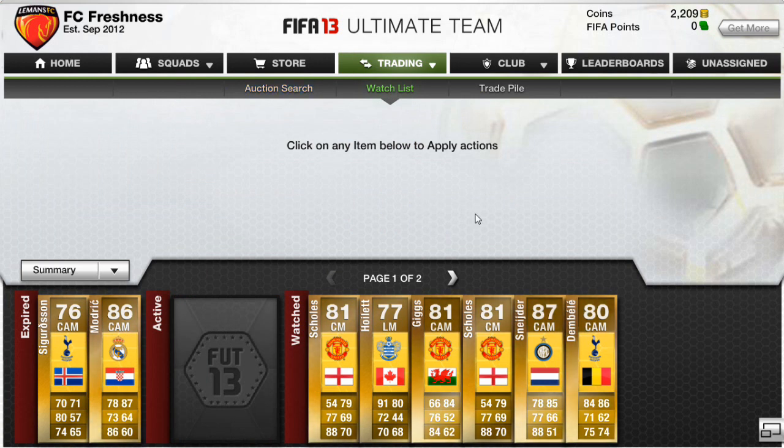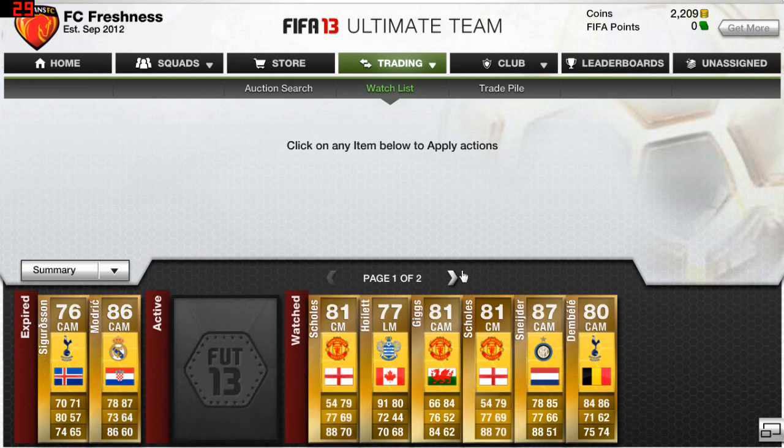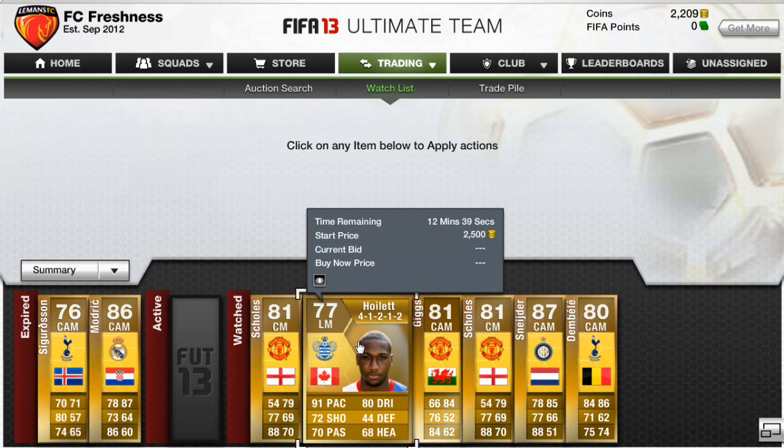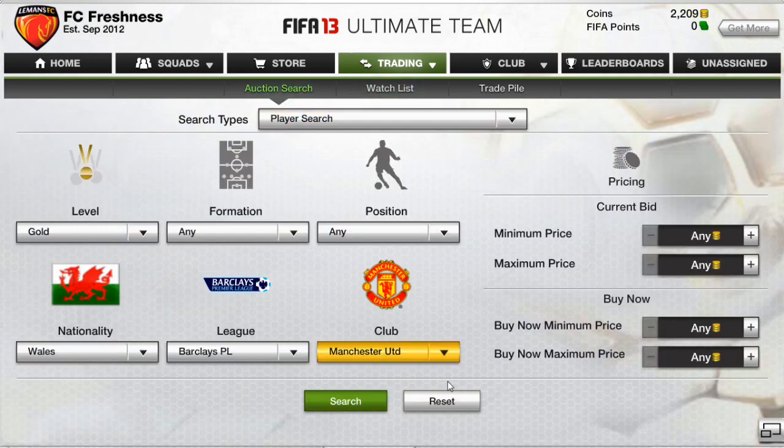You might wonder why I recommend the 4-1-2-1-2 only. This formation was one of the most popular and most costly in FUT12, and I think it'll be the same in FIFA 13. Players in this formation sell for more than normal cards. For example, Junior Hoilett in a 4-1-2-1-2 bought for 2.5k can sell for more than 5k, whereas in a random formation like 3-4-1-2 you won't get nearly as much.